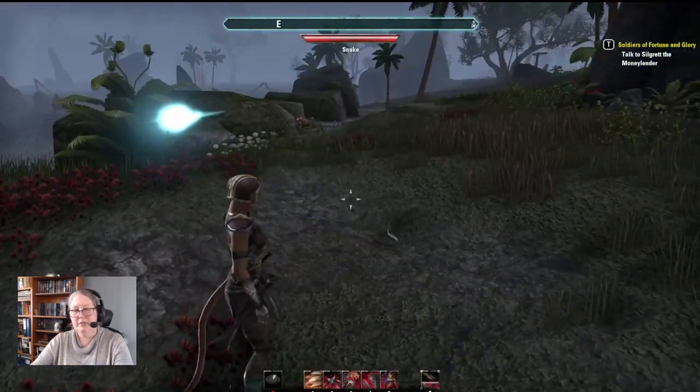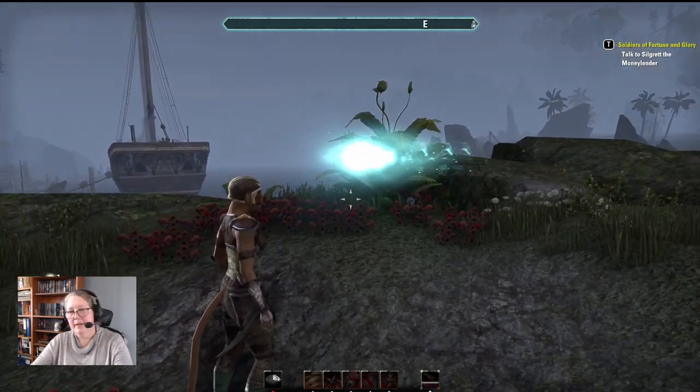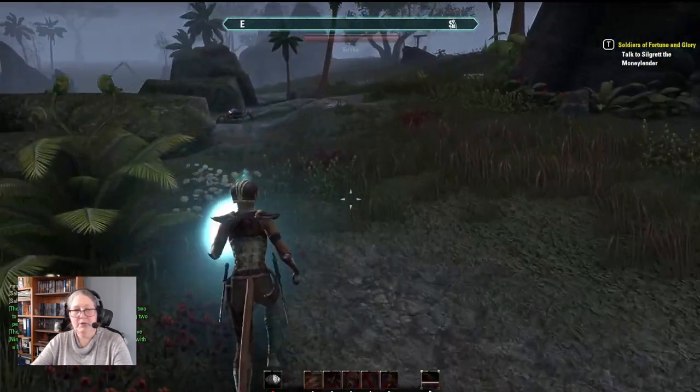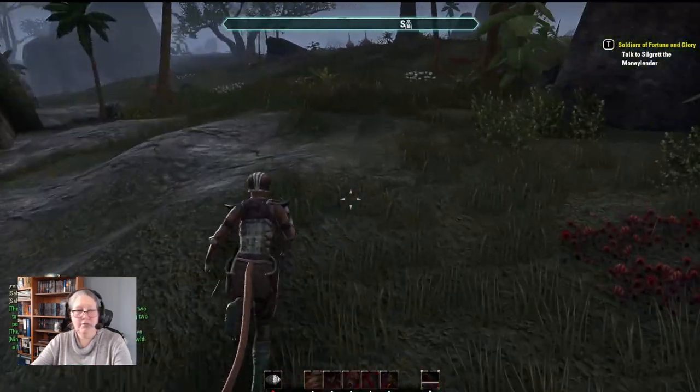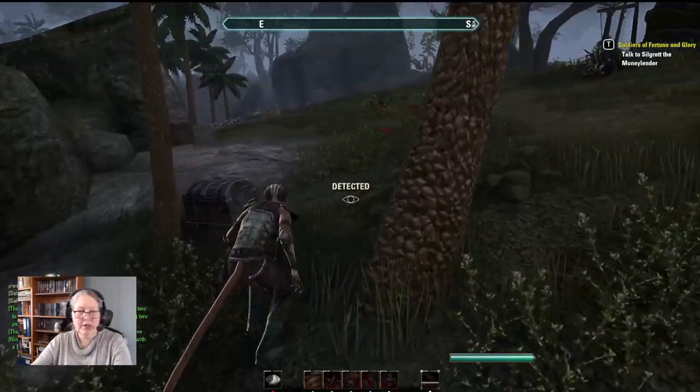I did my first half dozen antiquities without using this tool and it made me very sad. Basically, you follow the direction of the tail. So we're going to run in this direction and try to avoid the monsters. We're not going to try and avoid any chests, however.